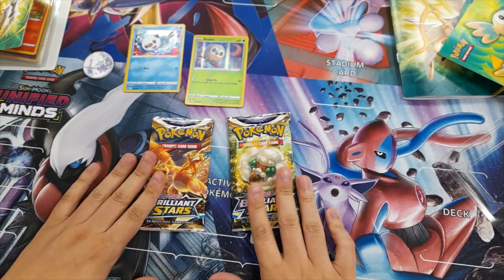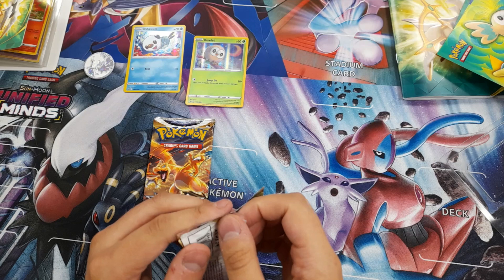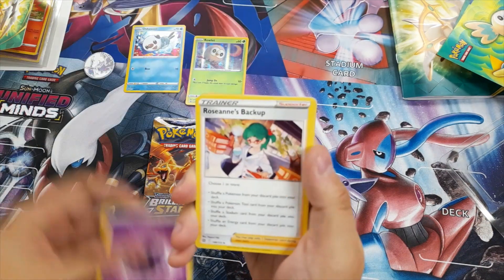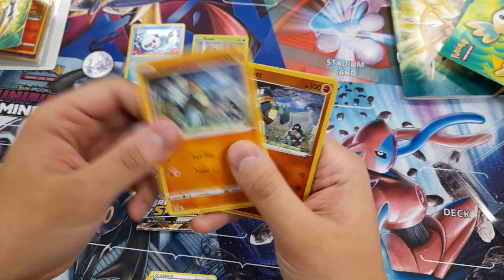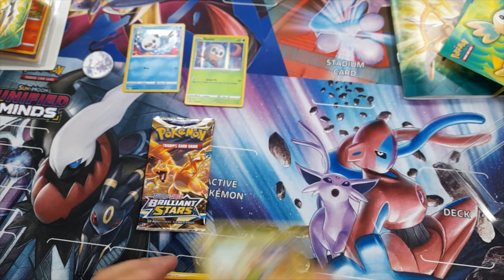So let's move on to the Brilliant Stars. Starting off with a Whimsicott, and hopefully get something even better. We have another Psychic Energy, Roseanne's Backup, Blunder Policy, Exeggutor, Clefairy, Cherubi, Sork, Corfish, Gollet, a Reverse Holo Gollet, and a Breloom.